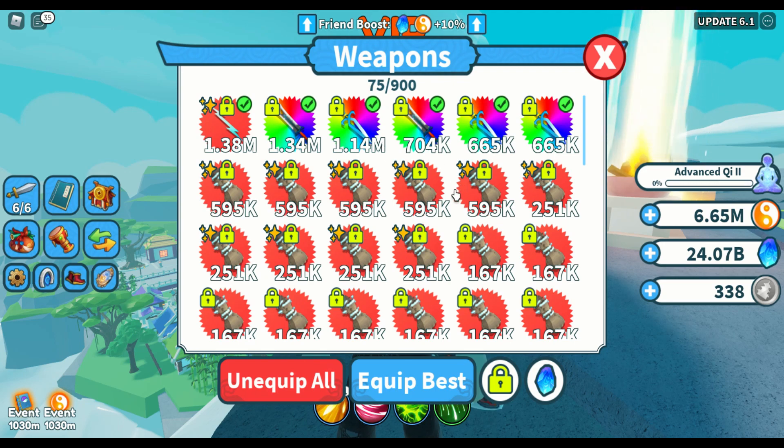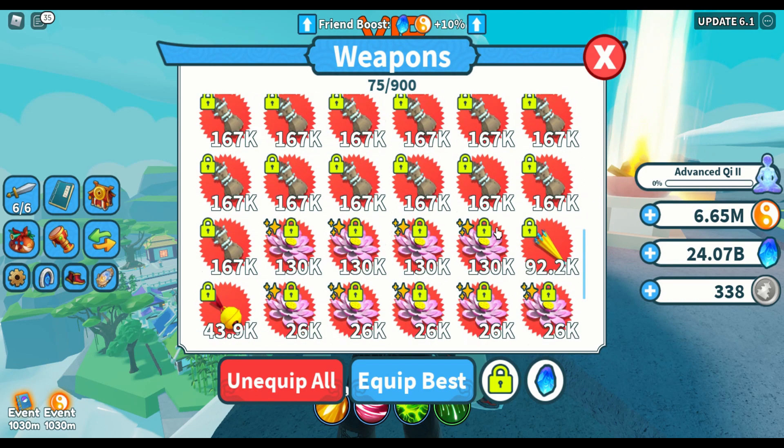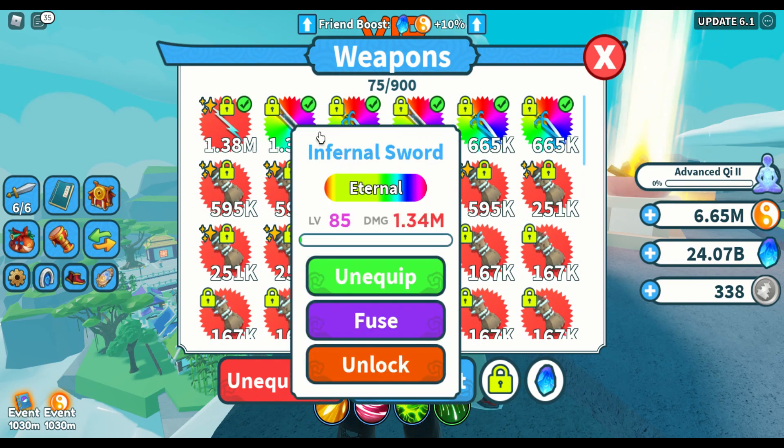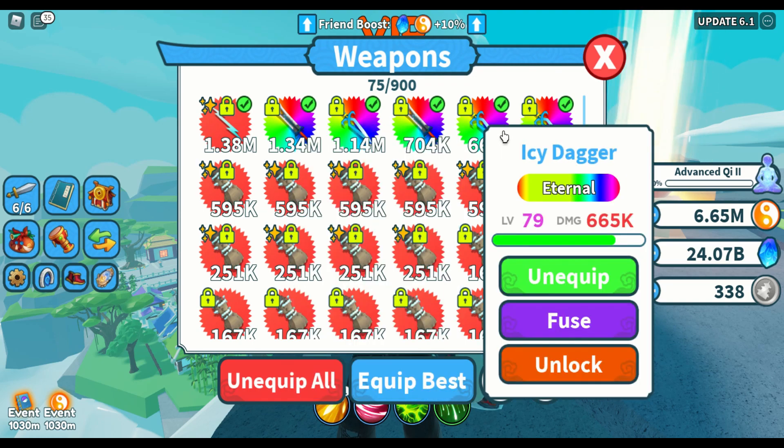So for 300 billion spirit stones without a luck boost, I got one eternal weapon and 38 mythical weapons, which I think is really unlucky. I was expecting to get more Infernal Swords out of it, but I guess that's it.